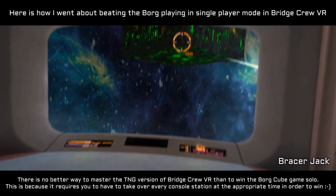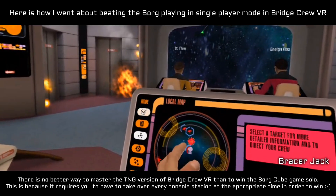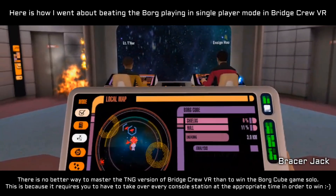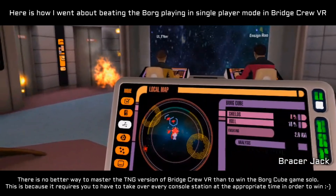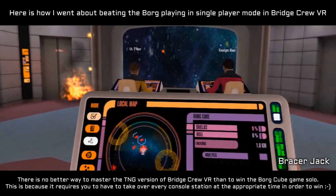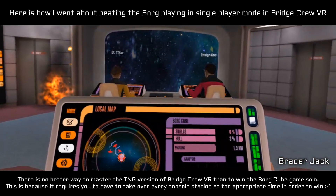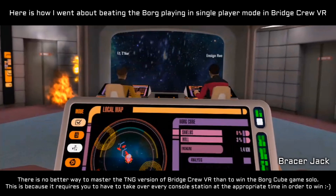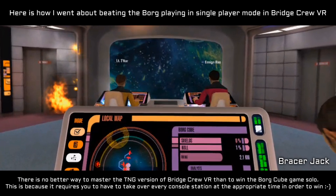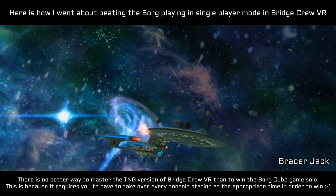Shields 50%. Shields 25%. We have lost shields. Engines are fully operational. Engine repairs complete. Engines were destroyed. Warp core damaged. Warning — the computer core is back online. Sensor array damaged. Engine repairs complete. Constable vessel destroyed. We halted the Borg attack on the system and saved millions of lives.